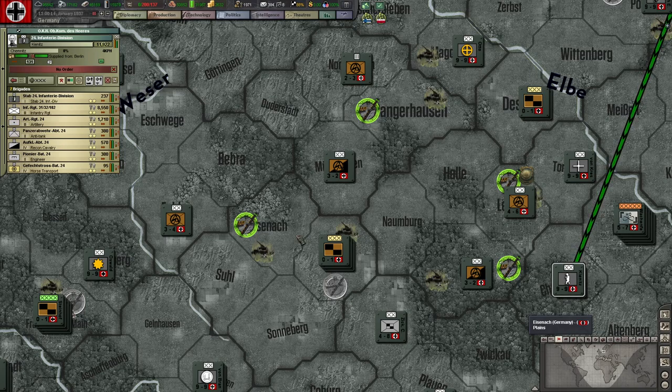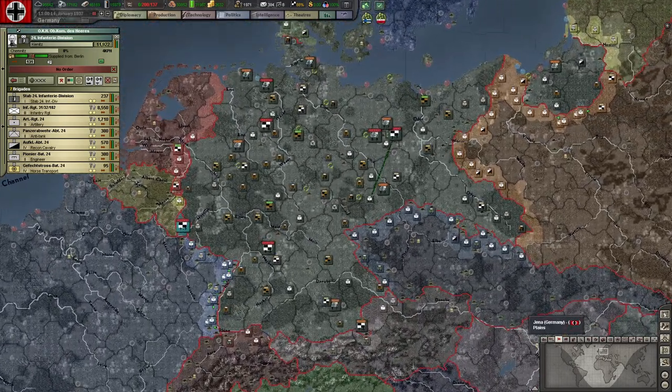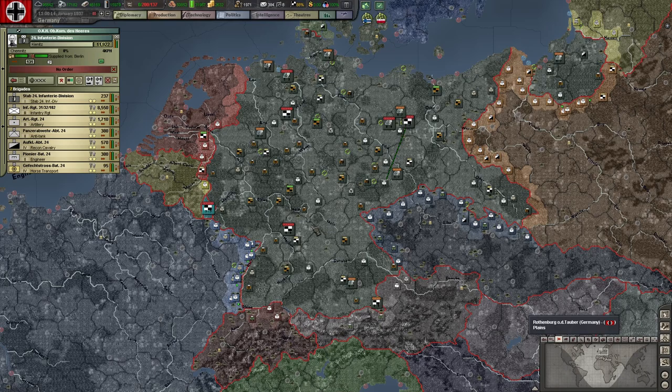Black Ice changes some basic parameters of production over the standard game, and then my mods and other mods change things further. I don't have a clue what the historical IC level should be - and then you still have to choose whether to build more tanks or more aircraft.